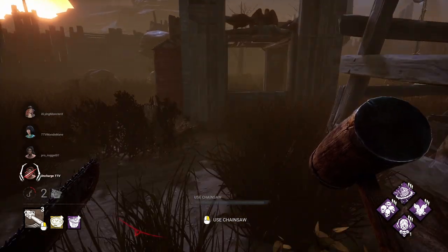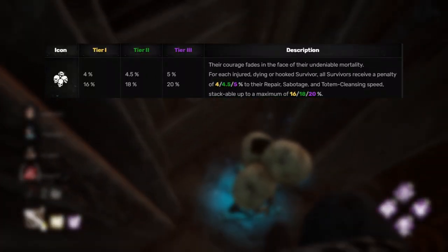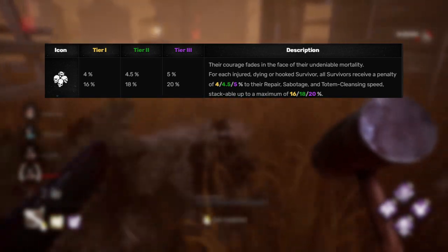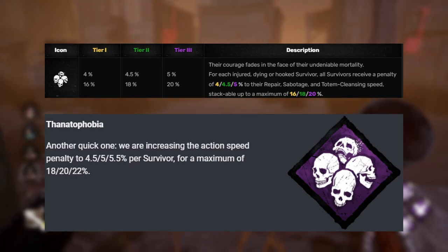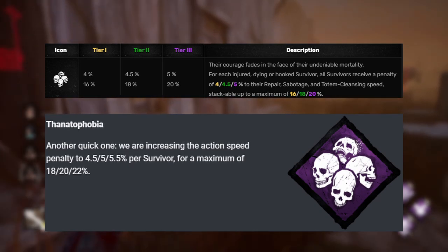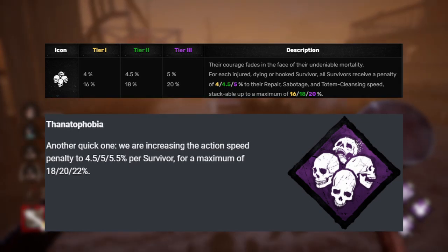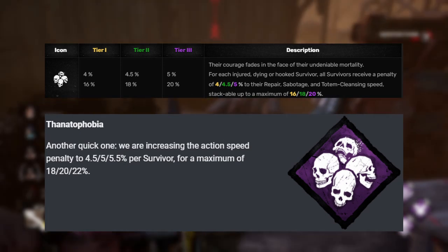Thanatophobia is on this list and it's getting a minor change. The way Thanatophobia works is for each injured, dying, or survivor that's on the hook, there's a 5% stackable debuff on doing gens, sabotaging hooks, and cleansing totems. So now that debuff goes from 5% up to 5.5%, meaning instead of a maximum 20% debuff if all 4 survivors are in one of those states, it goes up to 22%. I don't know if that's going to make much of a difference in games, but there will be a lot of happy Legion mains.